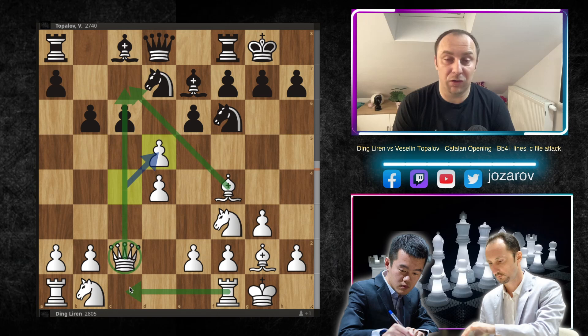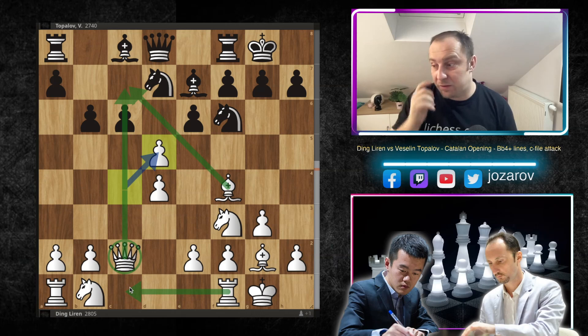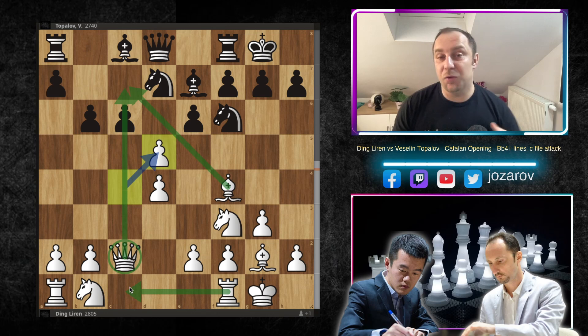If you don't know how to react correctly as black, you could get destroyed. So in the next couple of videos we're going to discuss this c-file attack, starting with a beautiful game played by Ding Liren against Veselin Topalov. We'll not only analyze their game but also study different sidelines. This game is really special because Ding introduced a beautiful new idea in the Catalan opening.